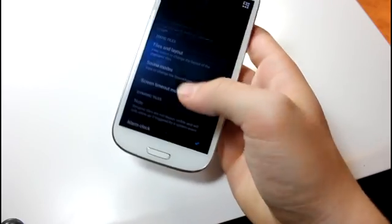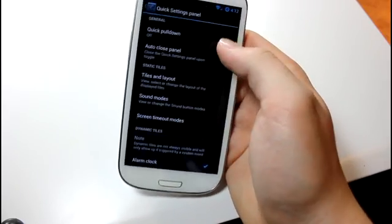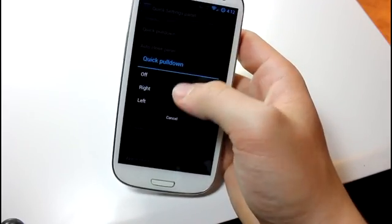The Quick Settings panel — that is your panel right here on 4.2. You can do a quick pulldown on either side. So if you pull from the right side, you get quick settings; left side gives you normal notifications. That is pretty cool — it reminds me a lot of the tablet functionality on Android 4.2.